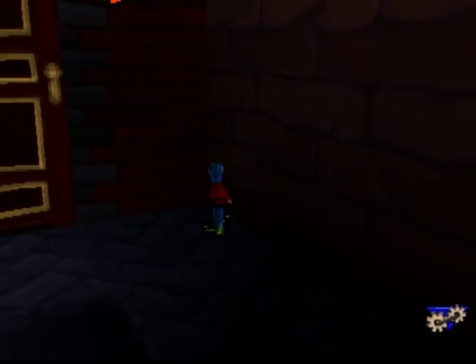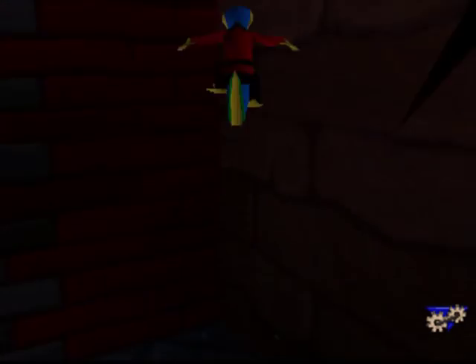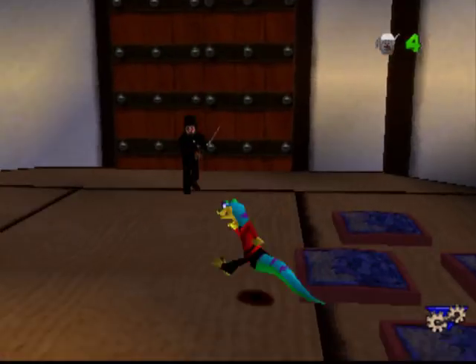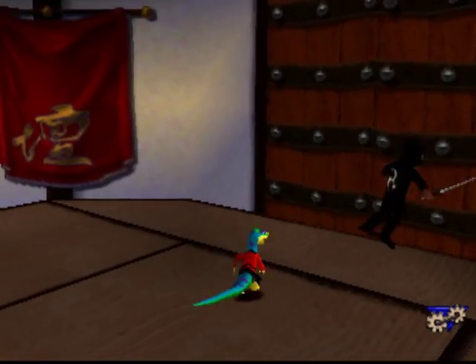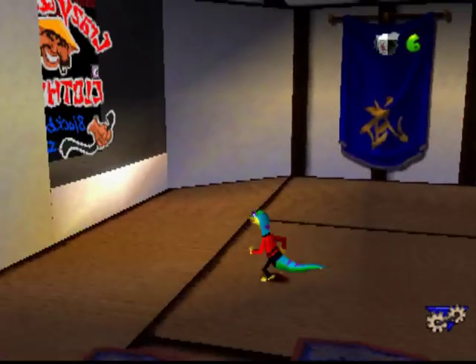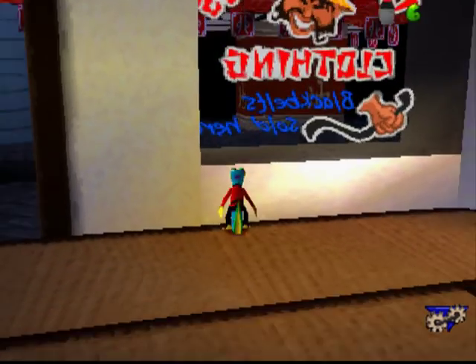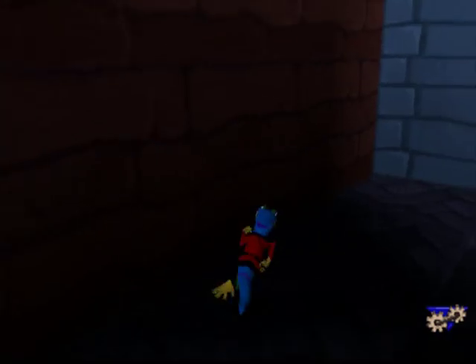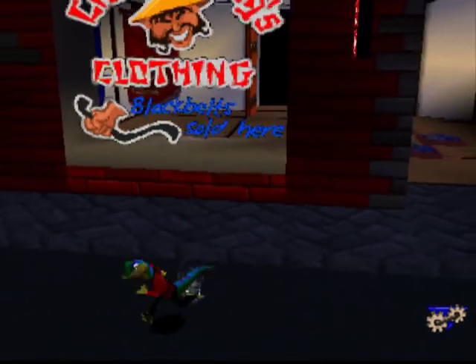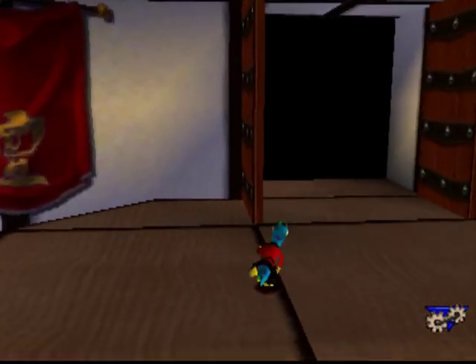I'll get used to this eventually. There we go. The ninjas are pretty easy to deal with, but it seems like you have to defeat them in order to get through. What does that sign say? Clothing store, looks like — even though I see nothing there.